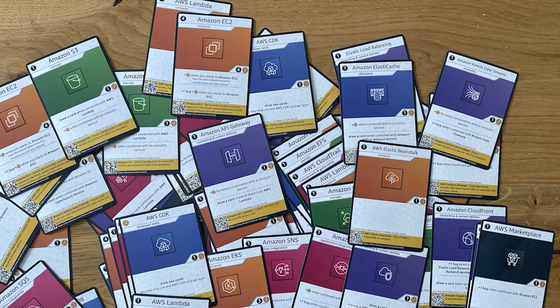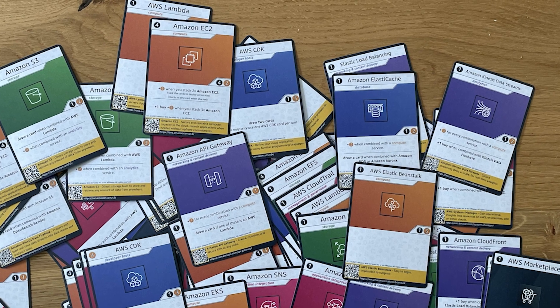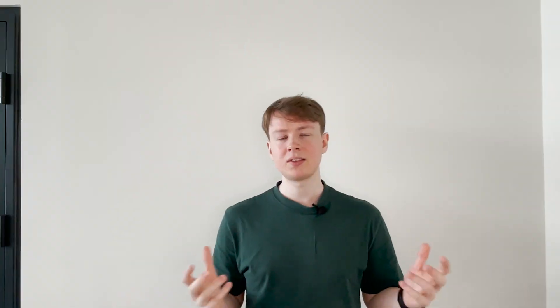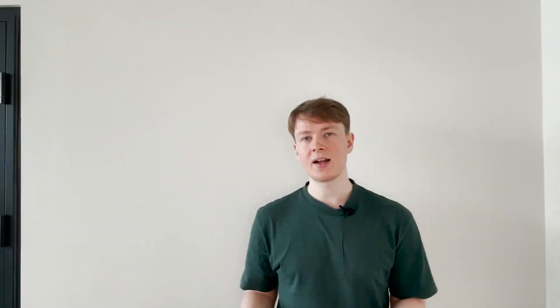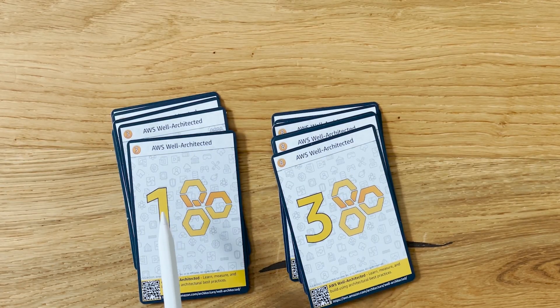There are three different types of cards available. First, you have your BuilderCards and they consist of key AWS services, tools and frameworks. Secondly, you have your StarterCards. They come in different colors for each player and are indicated by a gray S in the top left corner. And finally, you have your well-architected points, which are required to win the game. You can either have one point or three points.